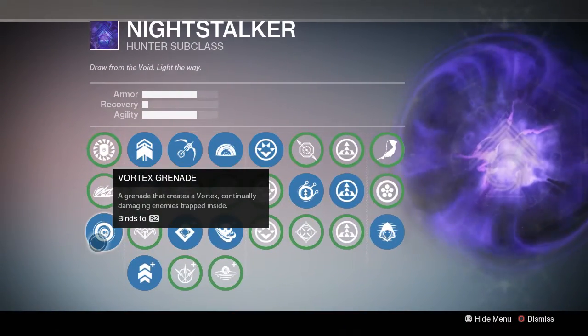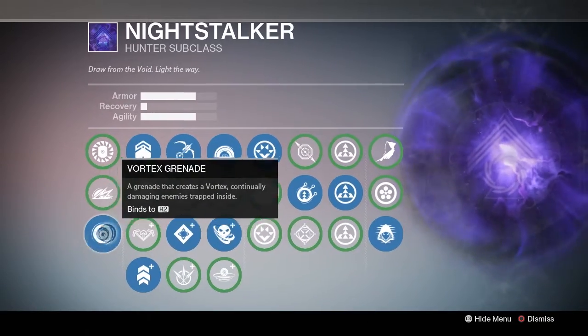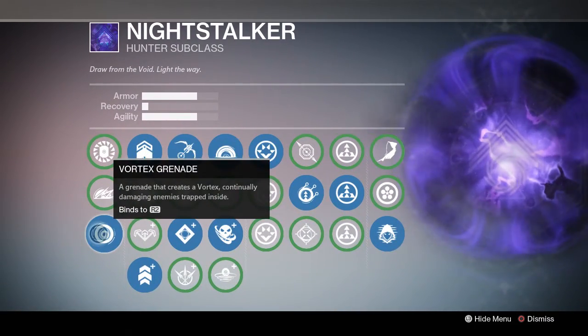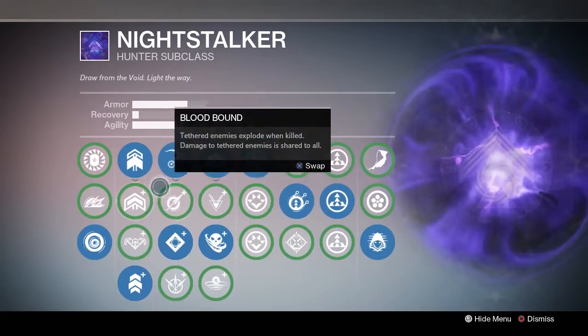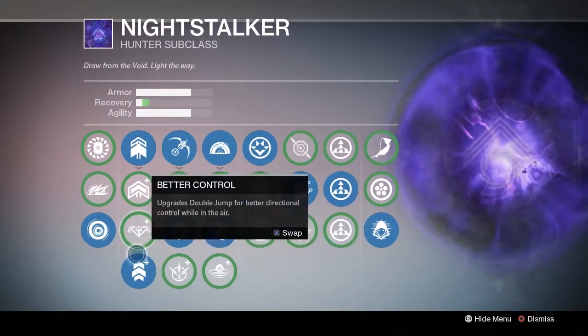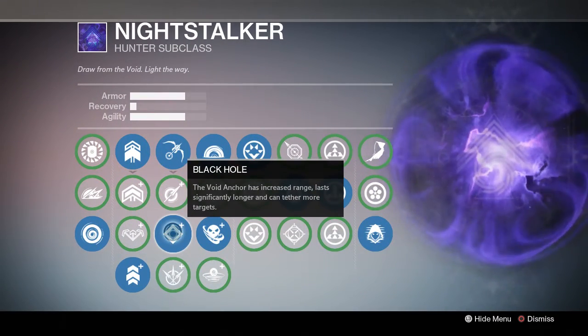The perks I run: I like vortex grenades as my grenade just because when I shadow shot some enemies I could throw a vortex grenade in the middle, plus I just like vortex grenades. For the jump, I'll always use triple jump — if that is an option, triple jump is just too good.